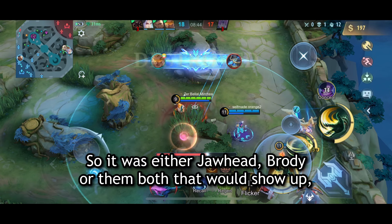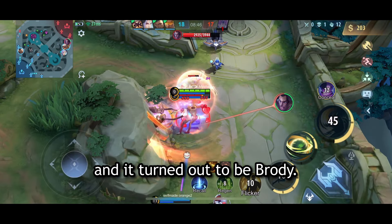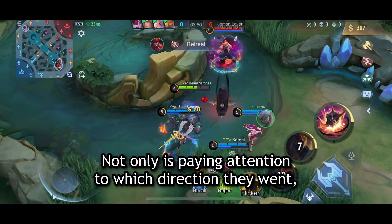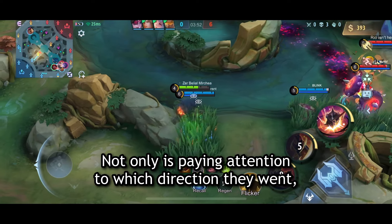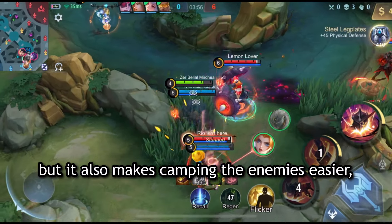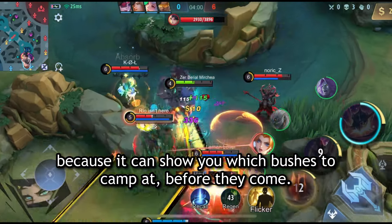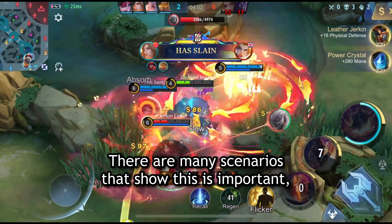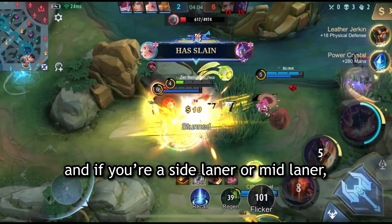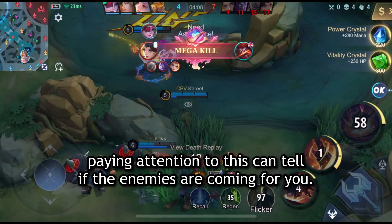So it was either Jawed, Brody, or both that would show up — and it turned out to be Brody. Not only is paying attention to their direction important for these situations, but it also makes camping enemies easier by showing you which bushes to camp before they arrive. If you're a side laner or mid laner, paying attention to this can tell you if the enemies are coming for you.